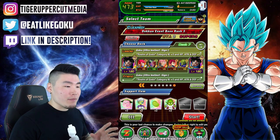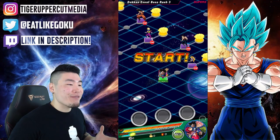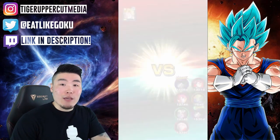This unit is quite special, at least to me, mainly because I couldn't pull him for the longest time. For about a year and a half, I called this guy my unicorn for Dokkan, because every time I summoned on a banner that he was featured on,